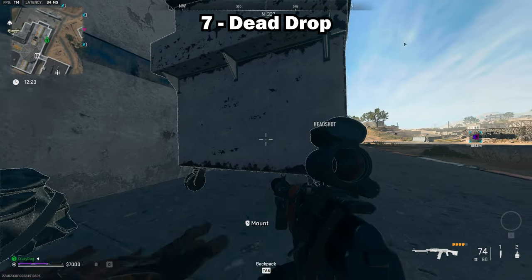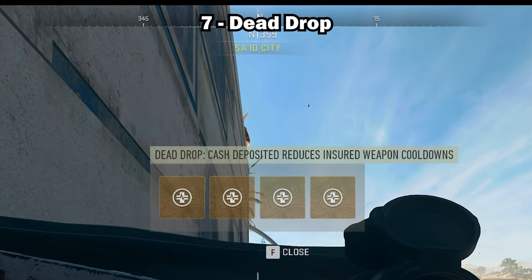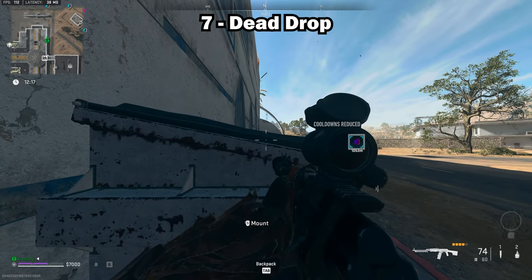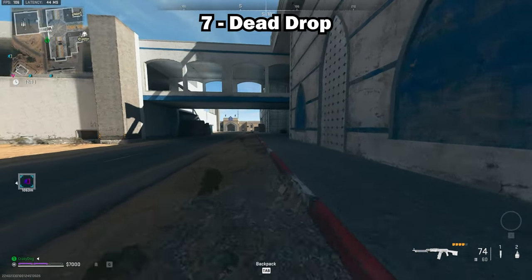The quickest way to reduce the insured weapon timer is by dropping self-revives into a dead drop. Each self-revive will reduce the timer by 20 minutes, and you can drop six to reduce the timer by a total of two hours in one game. Best of all, you do not need to successfully exfil for this cooldown time to be counted.